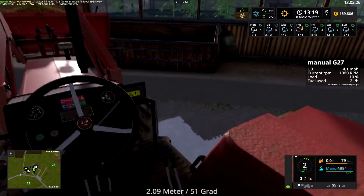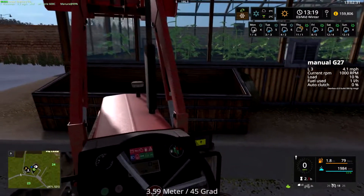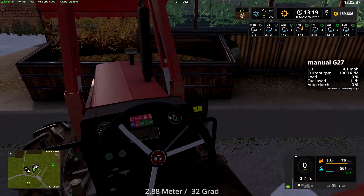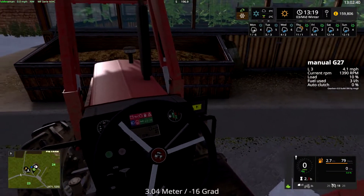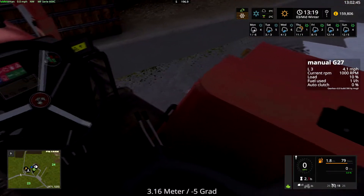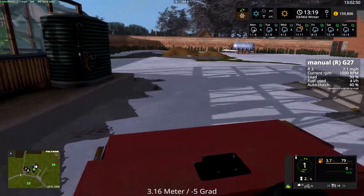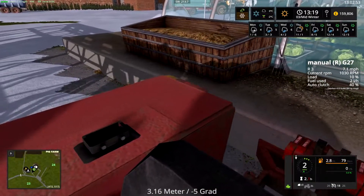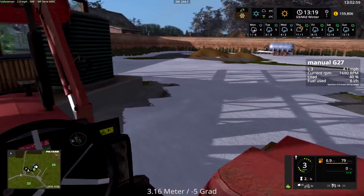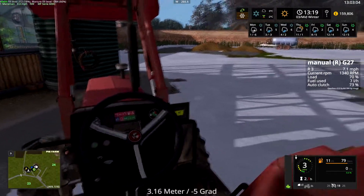Just lift it a bit more before we come right in — I think we might have it this time. Oh, look at that! Right, now we're topping right up and we'll get some water in there. I don't think I'll take this back to the farm for maintenance — we'll do it on site. We can use one of those sheds or even the tip there. There we are, done — just took the top of the water tank out.